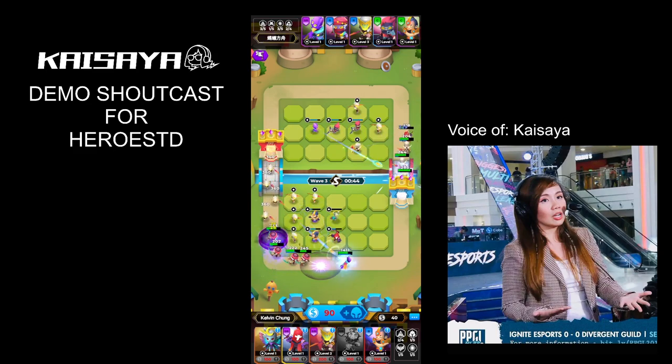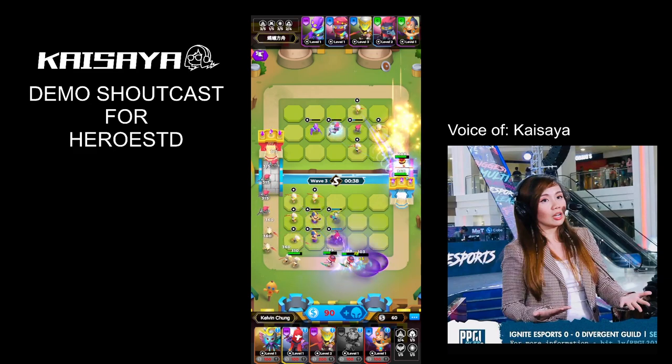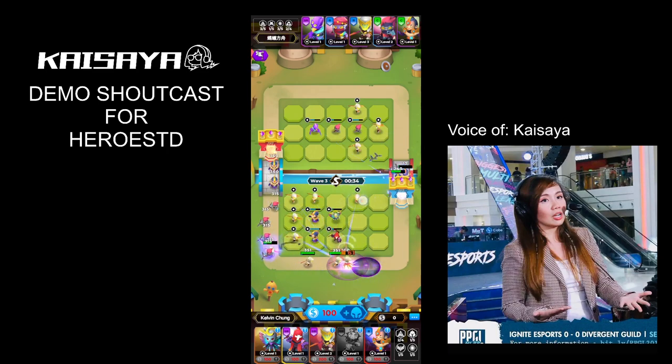If we take a look at the side of Kelvin Chun, he's having a tough time clearing that wave in the front line. And we know Ragnar is a pretty tough one — he's got some heals, he's got AoE taunts. So at least those in the back line can actually deal some free hits. He's doing a good job so far.